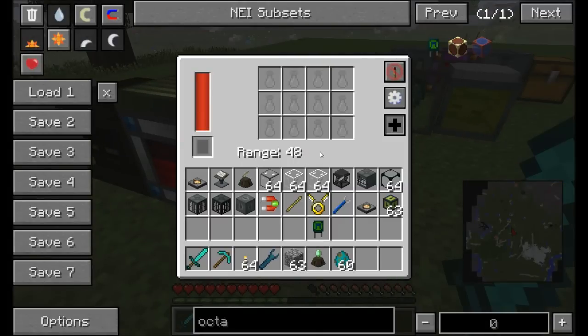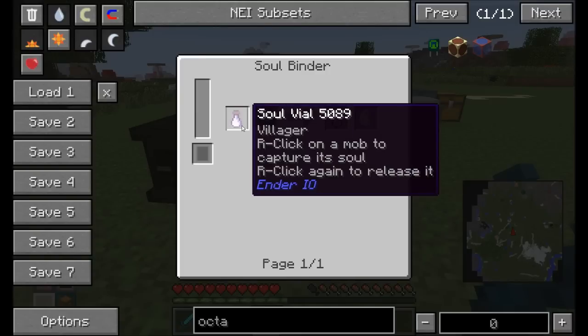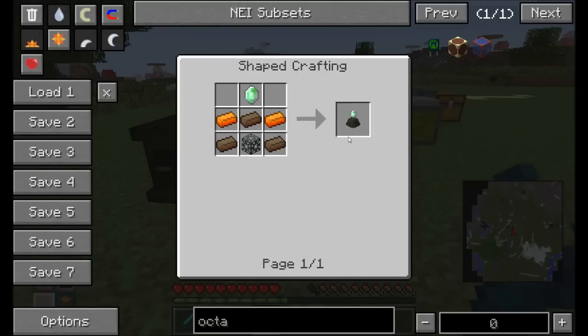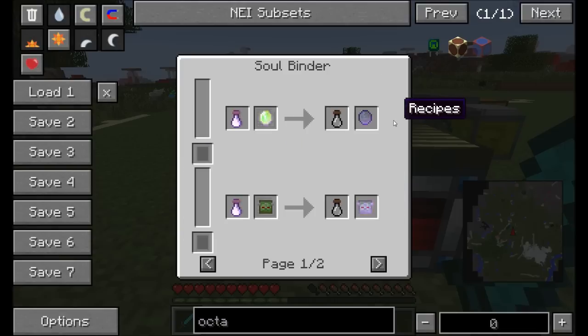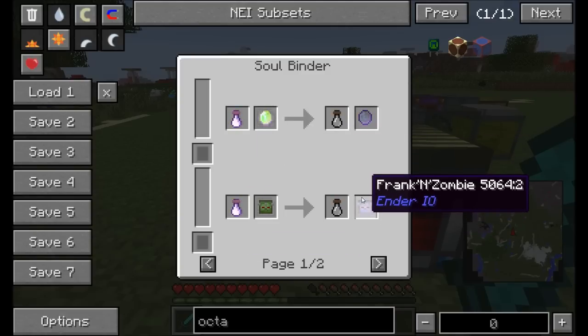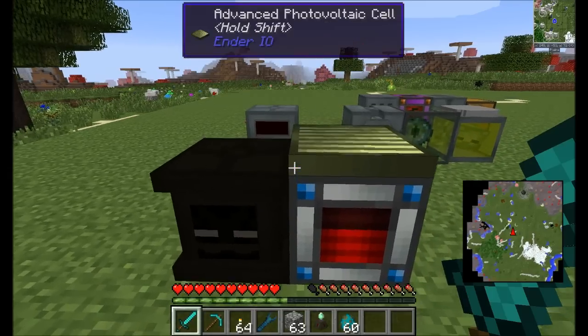You'll need soul vials for these blocks. The Aversion Obelisk requires a soul vial of a villager to craft an Enticing Crystal. In the Soul Binder you can do various things: make Enticing Crystals, an Ender Crystal which requires an Enderman soul, and a Franken Zombie that uses a zombie soul. There are several more Soul Binder recipes we'll look at shortly.